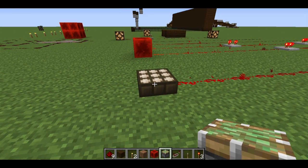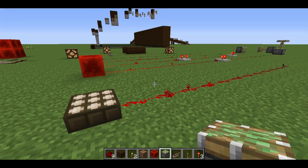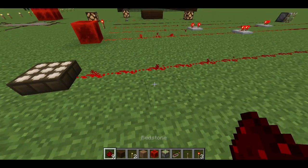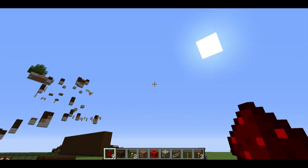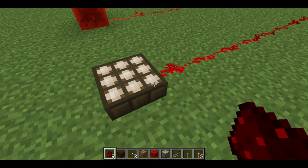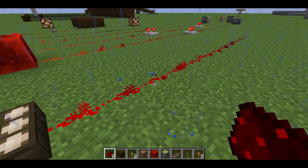There are also daylight sensors. A daylight sensor is the only sensor of its kind in the game — there isn't a night sensor natively. You can actually transform this into a night sensor, and I'm going to show you how to do it. This daylight sensor obviously only works when the sun is up.